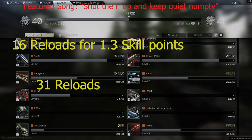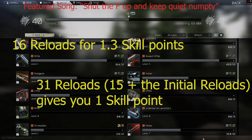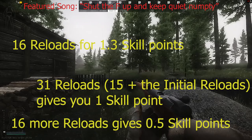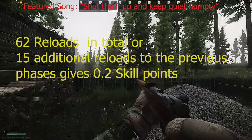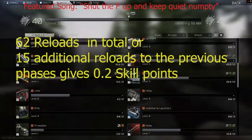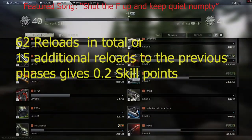After 31 reloads in total, or 15 more from leaving the boost phase, you will have gained 1 skill point, and hovering over it will show your skill gain is now at 50%. After another 16 reloads, 46 in total, you will have gained another 0.5 skill points and are now at 25% skill gain. Ultimately after 62 reloads, ending at 0.12 gain, you will have collected three skill points in total for that raid, meaning you got an additional 0.2 skill points.